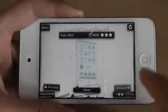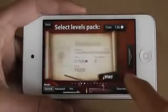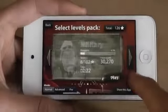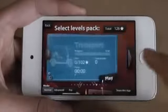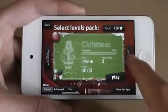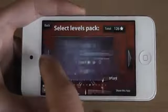So that was an easy level. Let's do the next one. As you can see, this is electronics. You have medieval, military, space, tech, transport, Christmas, animals, and even more levels coming soon.